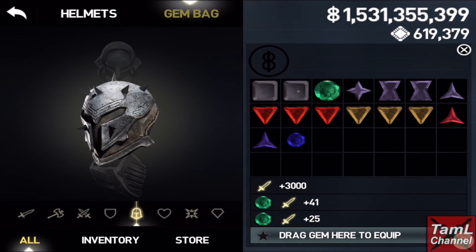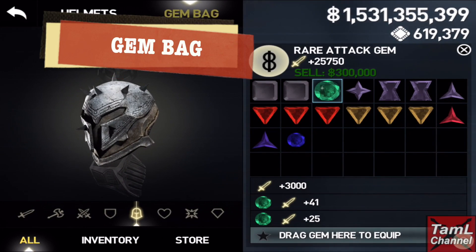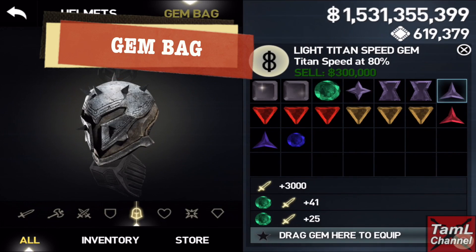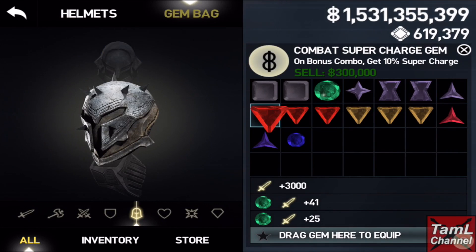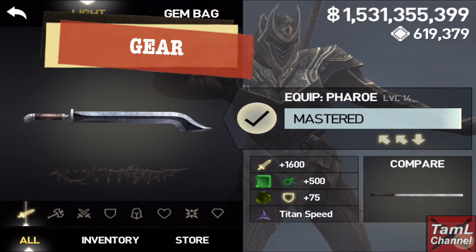Hi guys, in this video I'll show you how you can organize your gems. In my gem bag I keep my dark fires and rare attack, and also Titan speed gems, bonus combo, supercharged gems, and 5 CC and on block all attacks — and they're all ready for deathless mode.